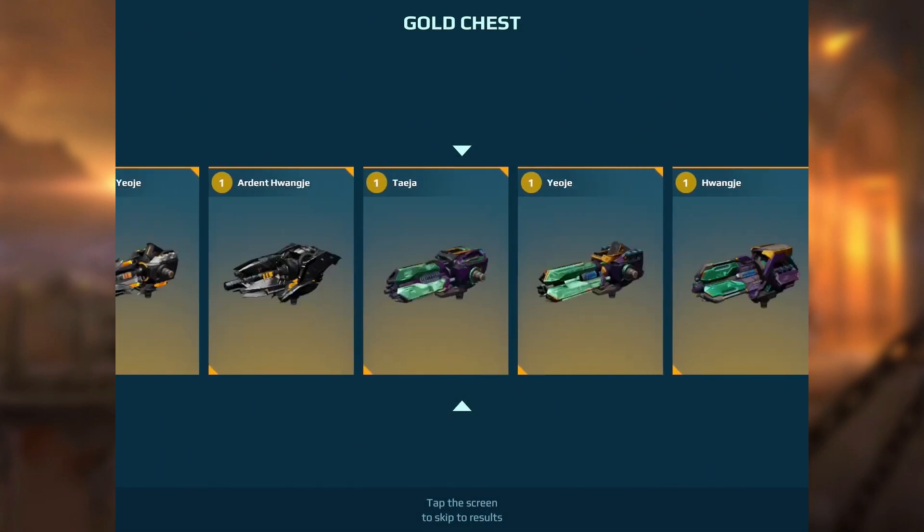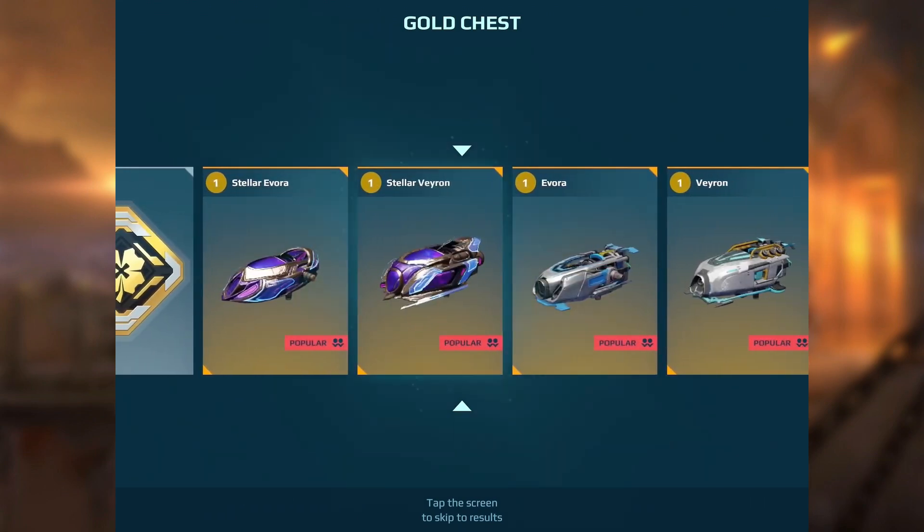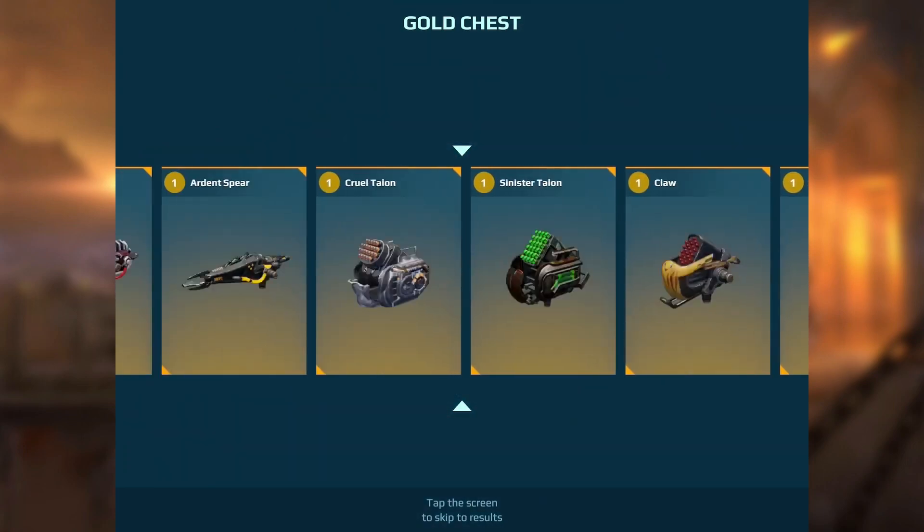Another super chest — and it's a Demita, great, Sheriff version. No idea what I'm going to put on it but I guess it's alright. I need some more weapons though, especially for robots. Stellar Veyron — no idea what that is, that's new to me as well.